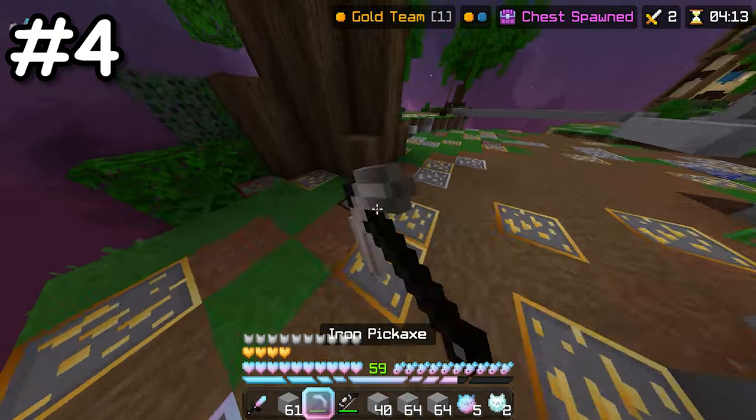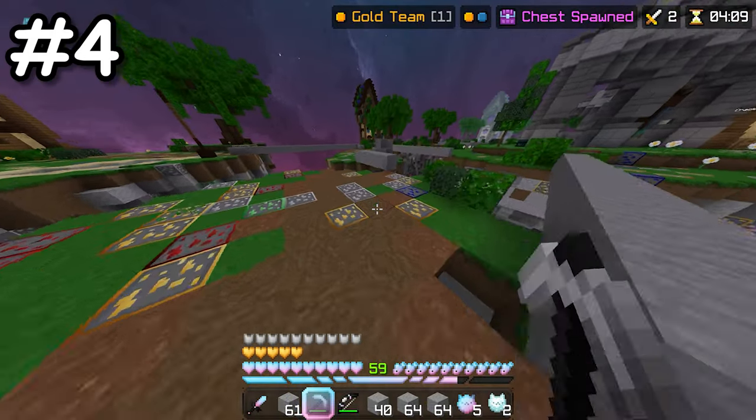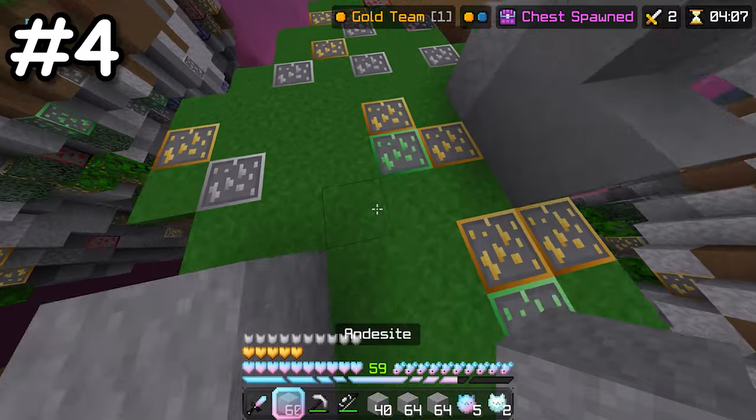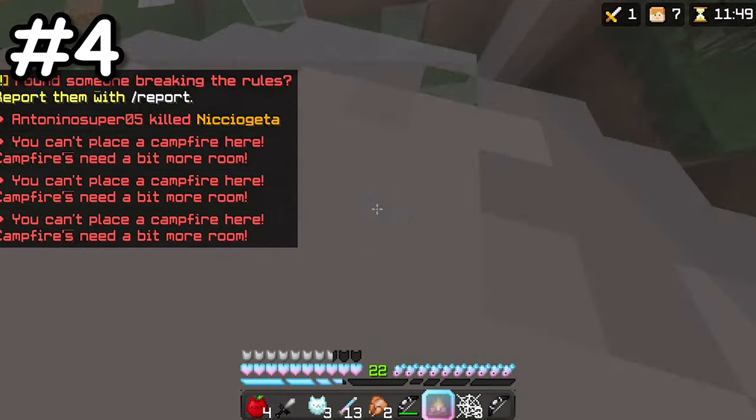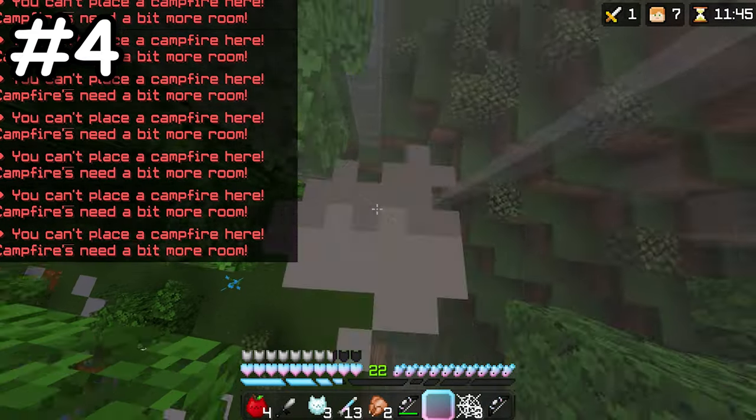There are also some blocks in Skywars, Treasure Wars, and Survival Games that can be placed and used as ghost blocks. This means that they can only be placed in an open space, and when spammed near a wall, you can stack your way up as seen in this clip.